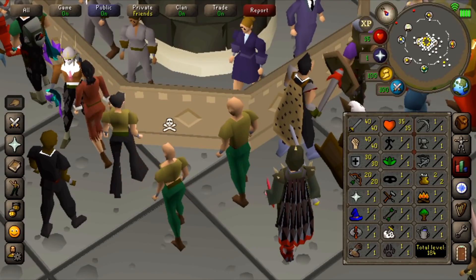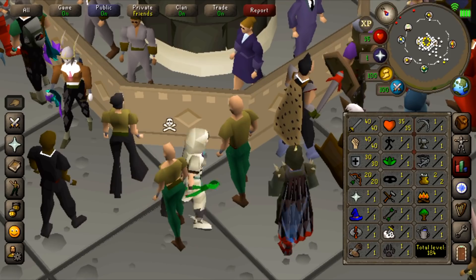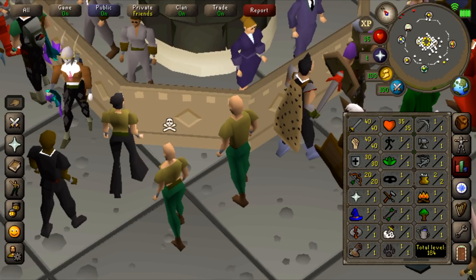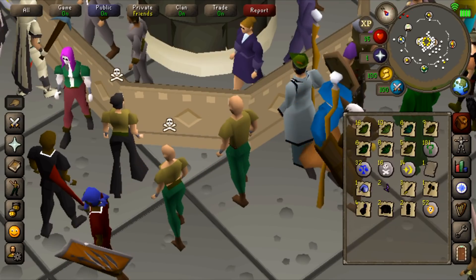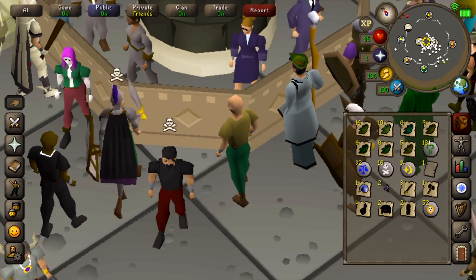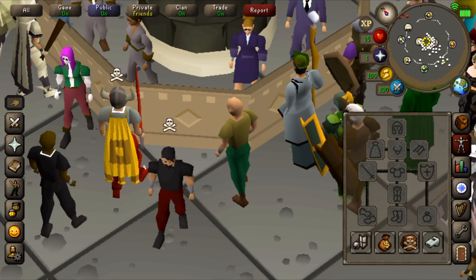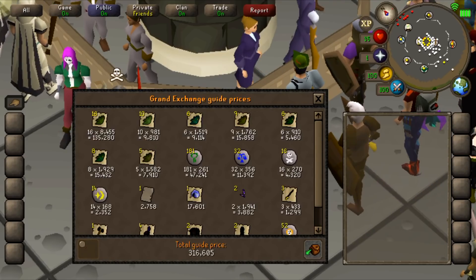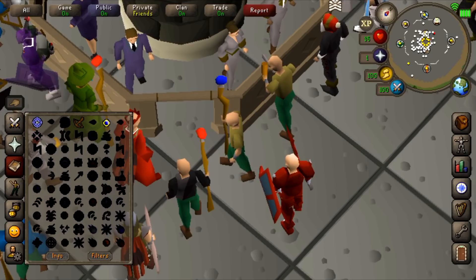I'm going to take a break from easy clue scrolls for a bit. Here are my stats - I just got 40 Attack so I can wield a Rune Scimitar and full Adamant, pretty good base noob-level stats. I also picked up runes and herbs that the thugs dropped, which added up quite a bit, plus some leftover easy clue scroll loot. Price checking all of this - it's 316k.